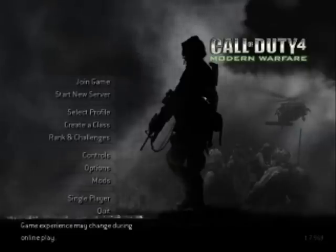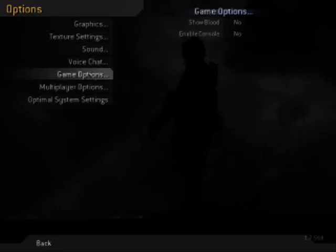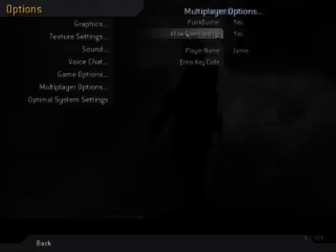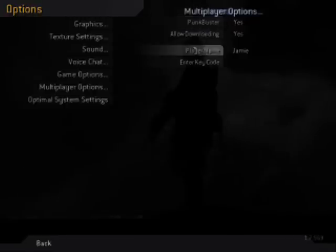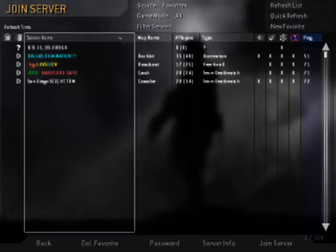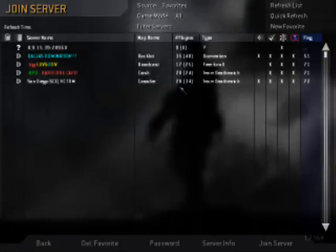Allow downloading — I don't know what that does, so someone tell me what that does. I just had it on yes. Go to a PunkBuster-protected server that has an X by the PunkBuster sign and join one. I'll go to my favorite — I meant to go to Dallas Domination, but whatever.